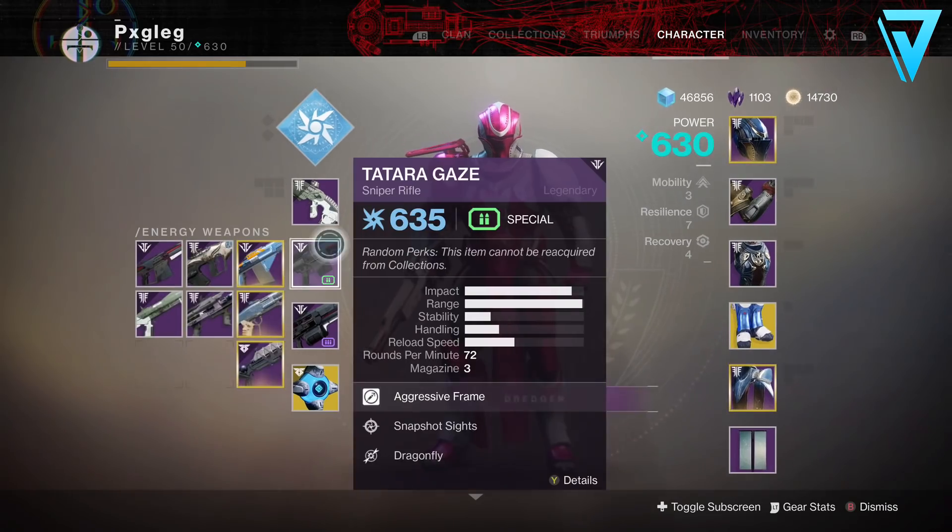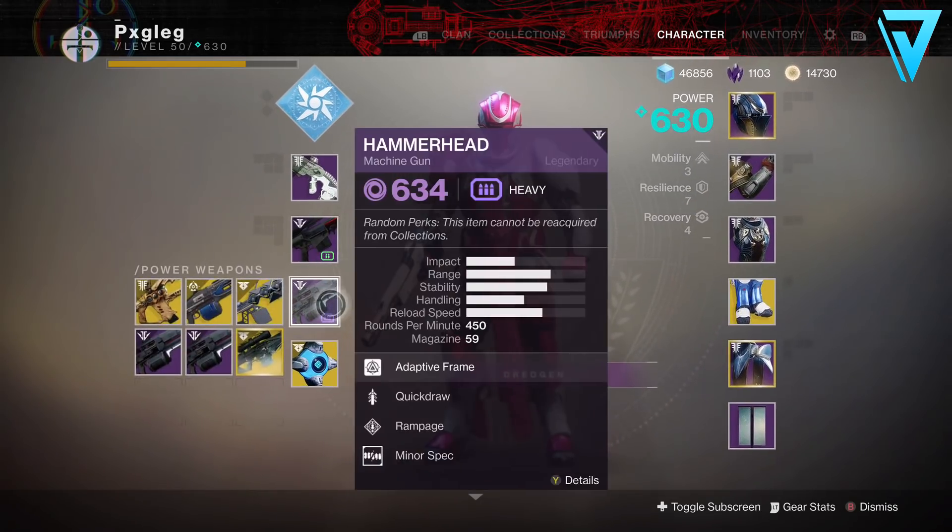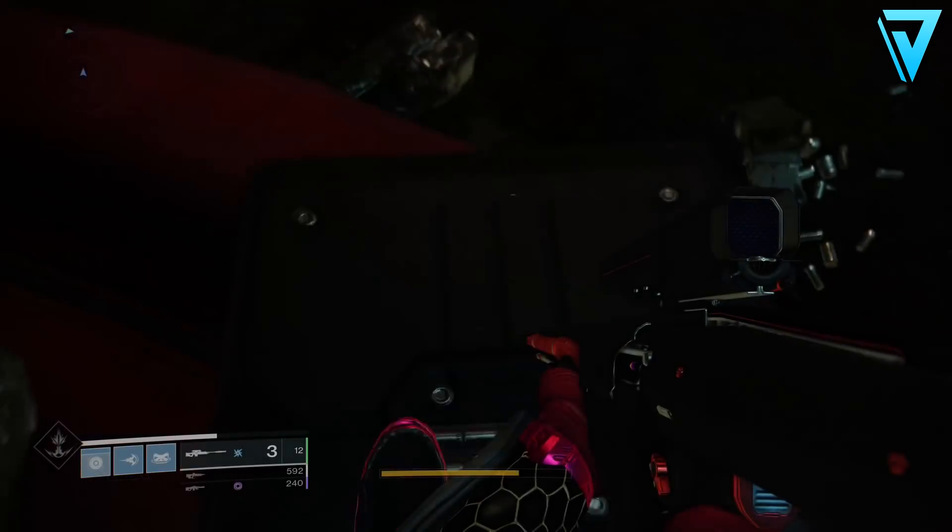First things first, you're going to need the Tatara Gaze sniper rifle. This one is obtainable from the Go Fanon Forge on Nessus this week.